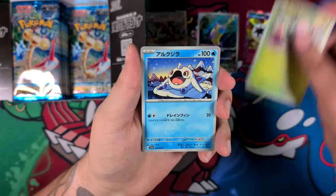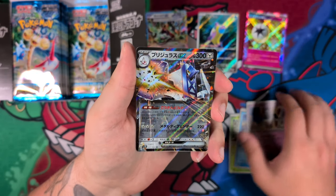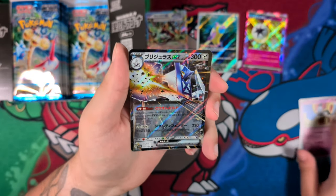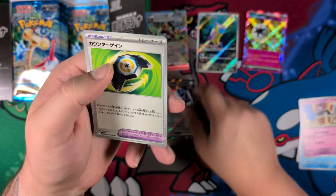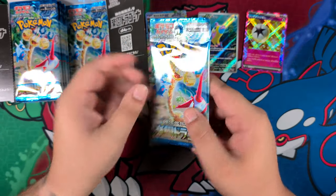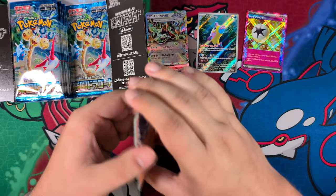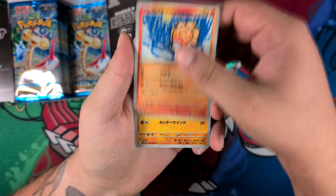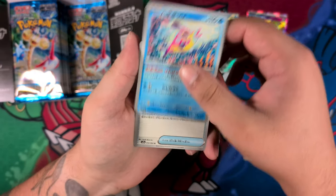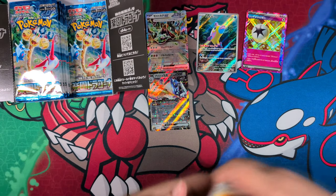I have a good feeling about this pack — and yes, a Double Rare. This might be the Archaludon — one of the newer Pokémon I'm not too familiar with yet. I do apologize if I get names wrong; I have them up on my screen to look up if I'm really unsure. Vibrava — that's a cute-looking one. Just another Bruxish, and a Darkness Ball — I don't know the exact card name but that is a Darkness Ball.